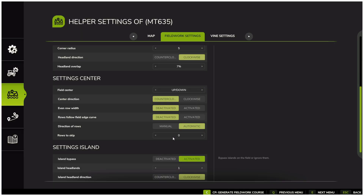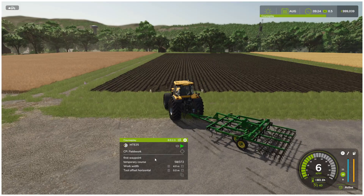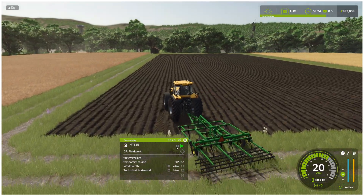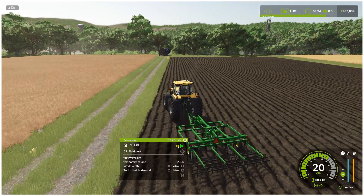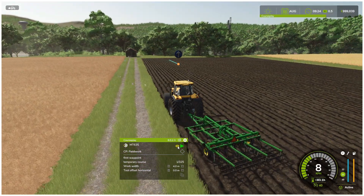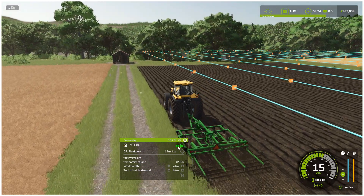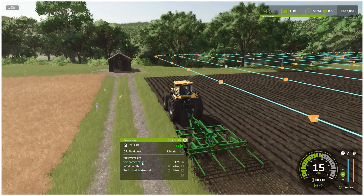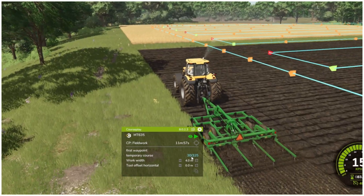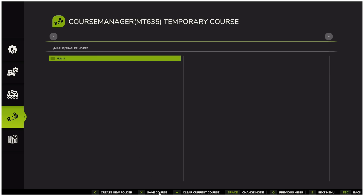If we now generate a course with rounded corners, here you will see it listed as a temporary course. By selecting first waypoint and pressing play, the tractor will drive to the starting point and begin. To see all the waypoints, click the eye icon next to the play button. The yellow eye shows the start and stop waypoint, the blue eye displays a limited number of waypoints ahead of you, and the green eye shows the entire course at once. Clicking on temporary course will take you back into the course details where you can also see how many waypoints the course contains.